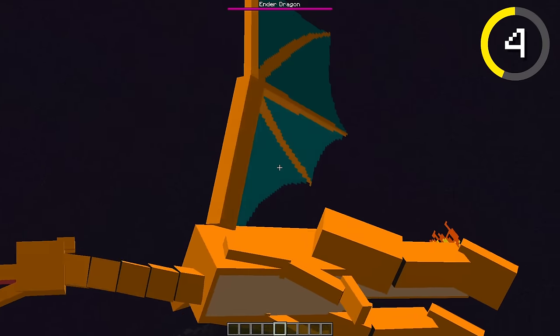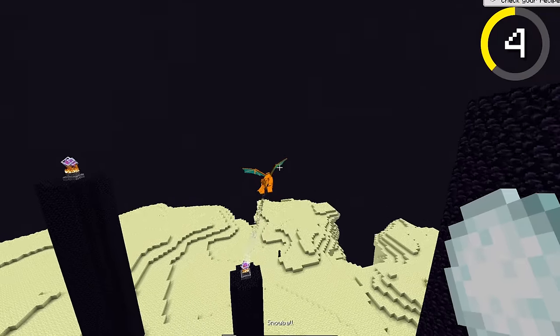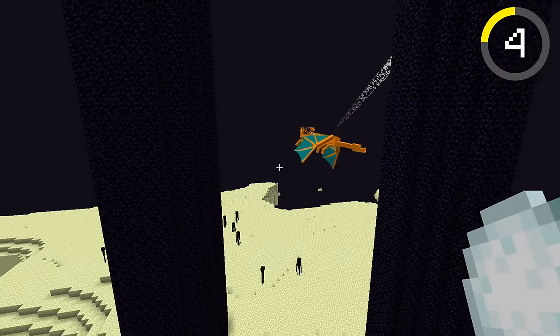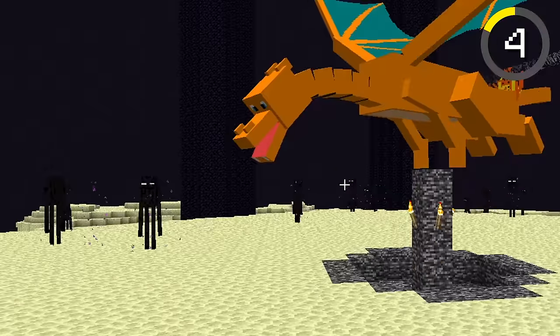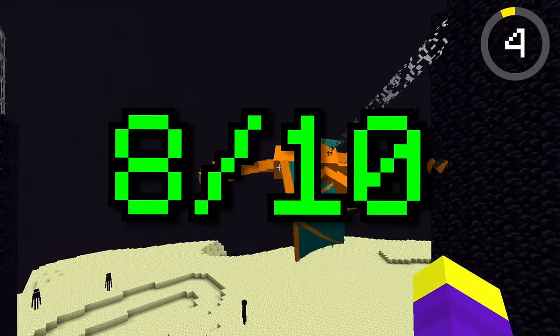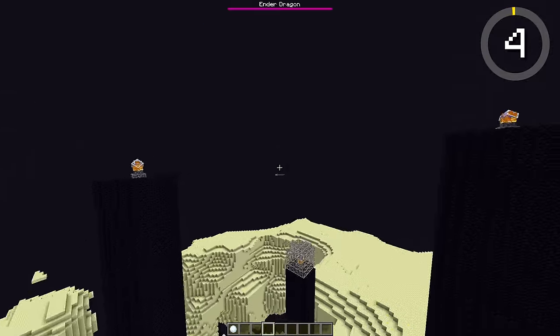Also, his neck looks different as well — that's so weird. Let's see if we can catch Charizard in a Pokeball. Alright, it's not working. Charizard is probably more of a Master Ball type anyway. Okay, Charizard is perching. Just imagine he is breathing fire right now. Alright, I'm going to give Charizard an 8 out of 10. I think he looks pretty good. It's time for the next mob.